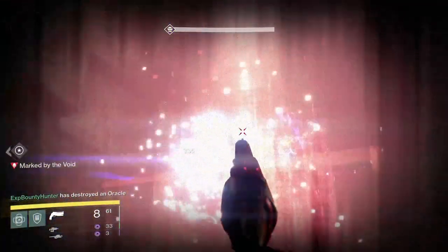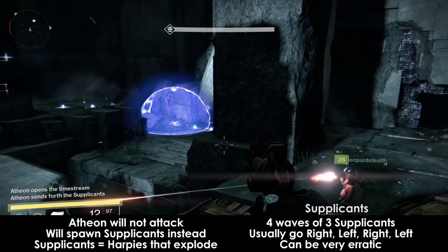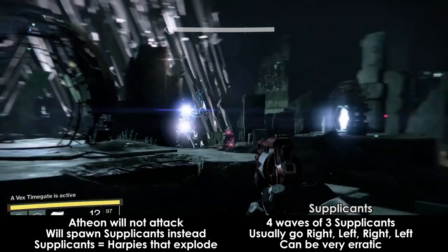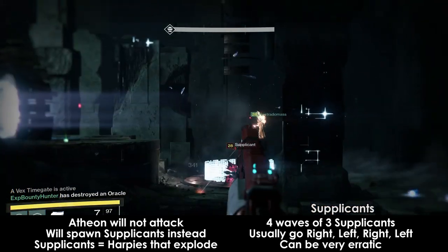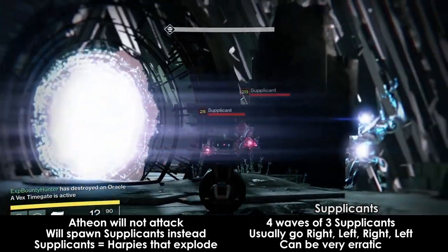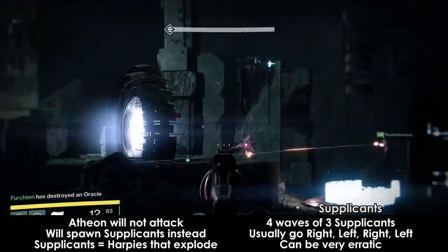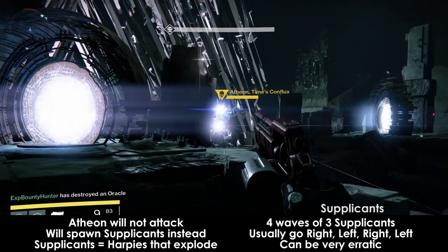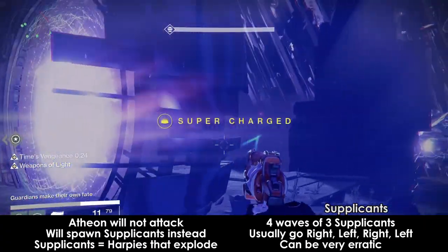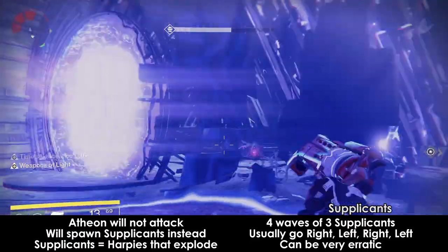Meanwhile the outside team will be hanging out with Atheon. While the inside team is fighting, Atheon will be standing still and not attacking, but will be summoning Supplicants. Supplicants are harpies that aggressively move towards you, and if they get too close they will explode and kill you. Three spawn at a time and alternate the sides they drift to. A simple way to deal with this is to have one person on each side opening the gates, and the remaining person stand on the middle floating platform — Supplicants will not go there. The portal opener should stand on top of the pillar while opening the gate because Supplicants will not explode on you as long as you stay centered on the pillar. You'll have four waves of Supplicants, and the inside team should call out which gate needs to be open immediately.